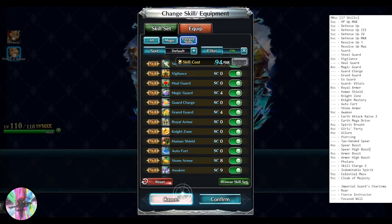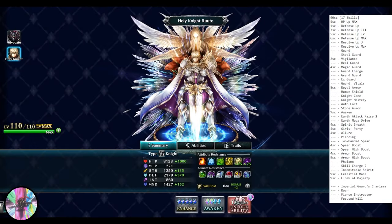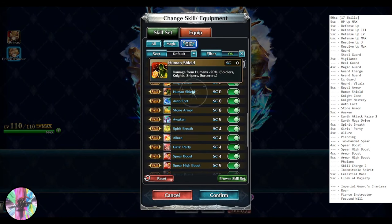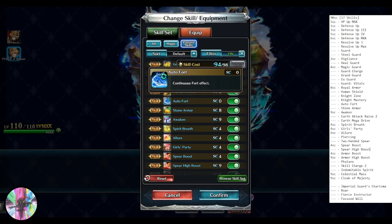Night Mastery — when enemy type is Night, which we assume only he is: defense plus 10%, physical attacks against soldiers are effective, and damage from soldiers minus 10%. Human Shield: damage from humans minus 20% — soldiers, knights, snipers, and slayers. Very nice for places like Arena, though a lot of PvP units are non-humans. Auto Fort: continuous plus 20% fort effect, plus 20% defense. Love having it.